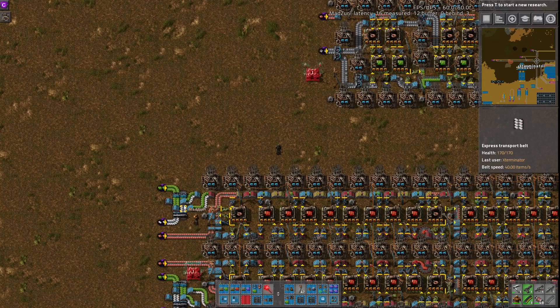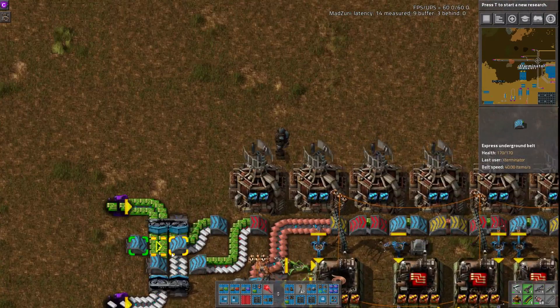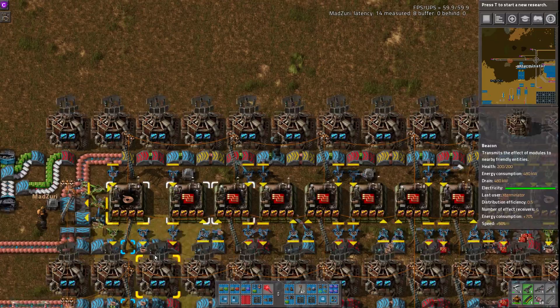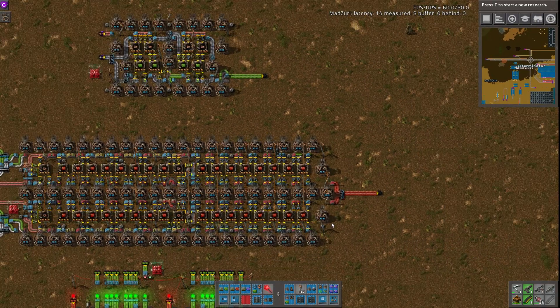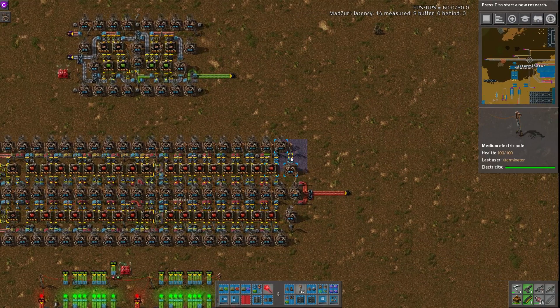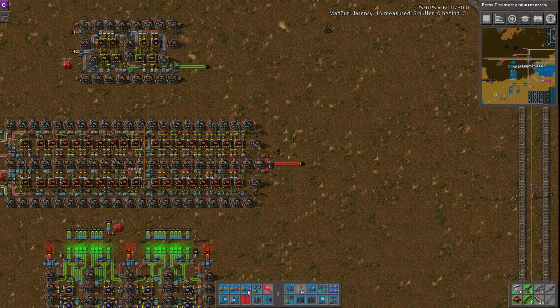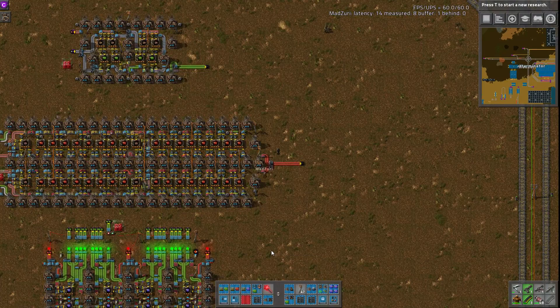I believe you covered it in the 101 series. Yeah, I think we may have touched on it there, and maybe a workshop as well. So this is utilizing merging onto the sides of undergrounds for both plastic and green circuits. And full utilization of all the belt weaving to keep it extremely compact, all of it in a line. This is actually really, really compact, even for a beacon module build, to get a full blue belt of reds. Yes, this fully beaconed and fully compressed output blue belt is impressive. We've covered my build before that does the same thing, and it was about six times as big as this.